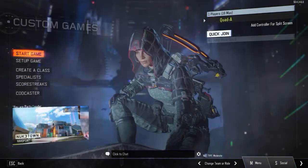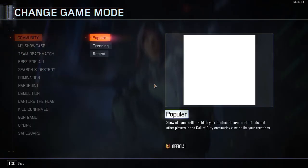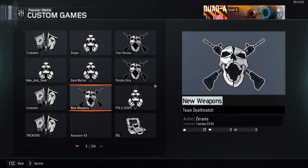You go to multiplayer, then custom games, then set up game, change game mode, community, popular. Then you find what it says, like DLC weapons or new weapons. Some of them don't work — this one for some reason doesn't work, I don't know why, maybe it's just me or something like that.